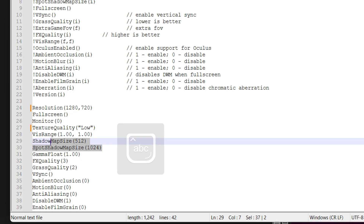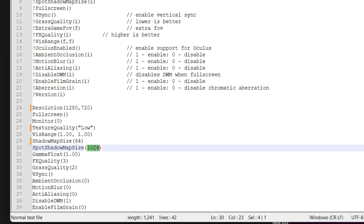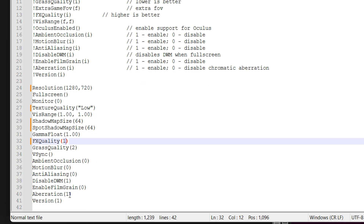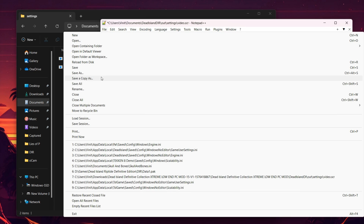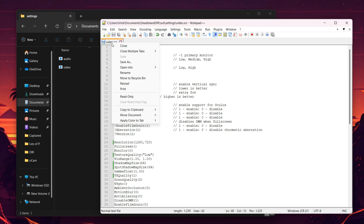You can force the game to run on the lowest texture quality by adding 'low' here, because the texture quality setting only goes up to medium if you set it from the in-game settings tab. Set both shadow map quality values to 64. You can lower the FX quality by putting 1 here, and make sure to disable aberration. Now save the file and set the file attributes to read-only to lock these changes.